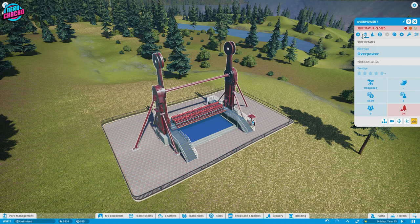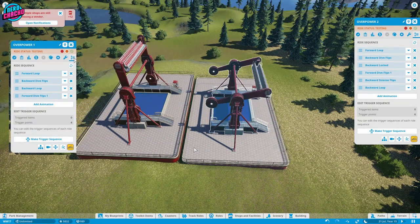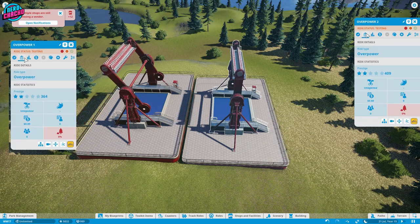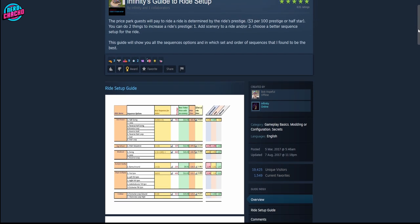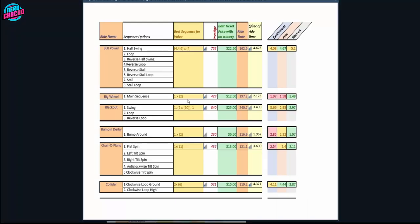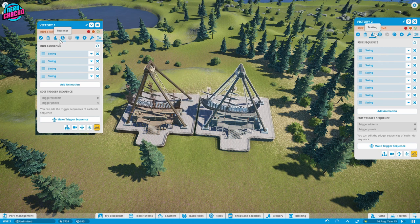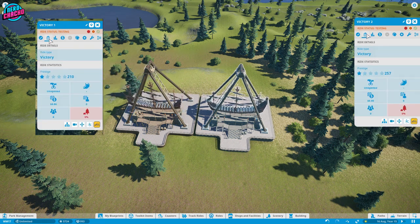However, be careful because there is a fine balance here. You will be punished by the game rating if you make the ride too intense, too spewy, too boring, too repetitive, or too short. There isn't a perfect way to predict a score, but I will leave a link in the description to Infinity's guide on the optimal ride sequences for rides based on how much you can charge for them. This applies to both PC and console players, but just a word of warning: some flat rides are not capable of high ratings, and others are ridiculously overpowered — but that's the game, that's not you.